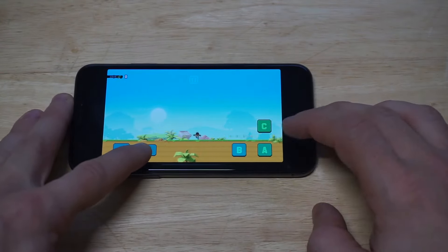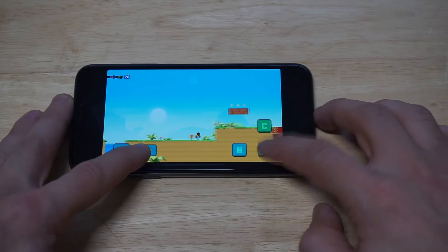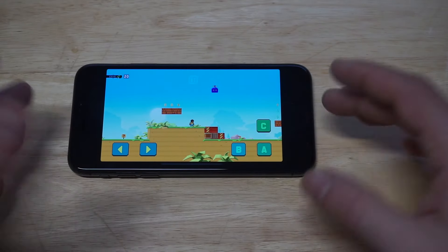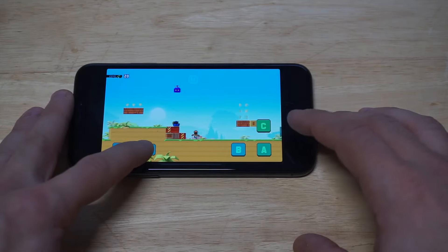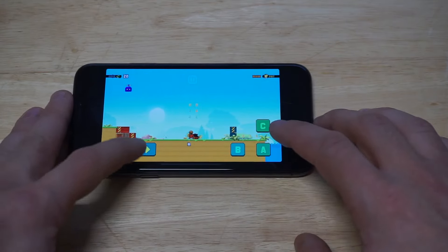Basically this game starts off with you jumping around from a couple different platforms in like a desert area. And basically what you're going to be doing is collecting different pieces — like some kind of metal, some kind of helmet armor — and you can use this stuff to help you complete these levels.